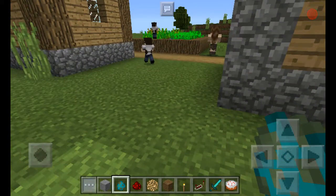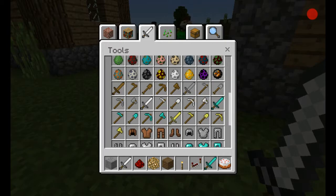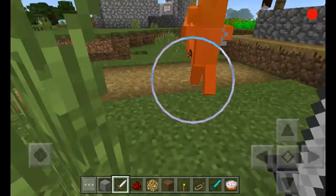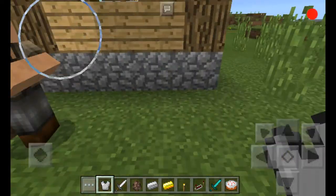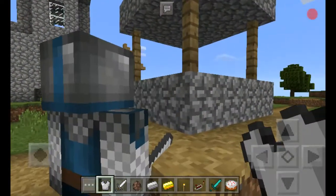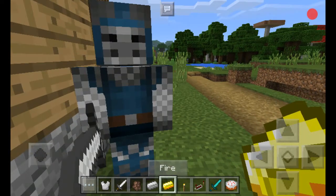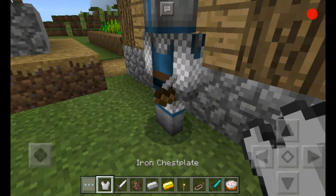Along with this add-on, not just the villagers have been changed and can be bred and stuff — you can also train them to be village guards. You have to have an iron chest plate in your hand and then train them, and then they will be yours to tame. And then you can fire them, and they'll drop the chest plate and be a regular villager, so you can do this as many times as you want.